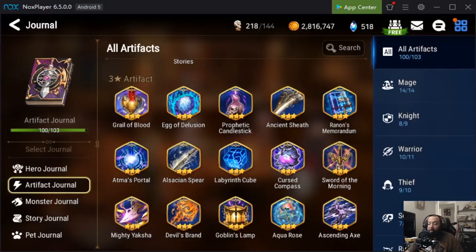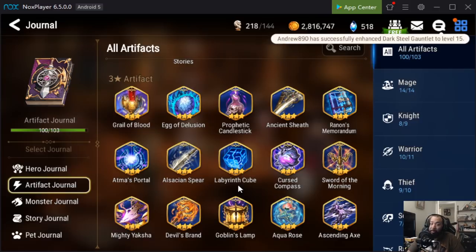What's up guys, it's your boy Damone and welcome back to another Epic 7 video. In today's video we're going to be talking about which three star artifacts you should keep. This is something I overlooked in the beginning when I started playing this game, because I thought three star artifacts weren't that great — like why would I use a three star when I could use a four or five star? That really slowed my progression down.